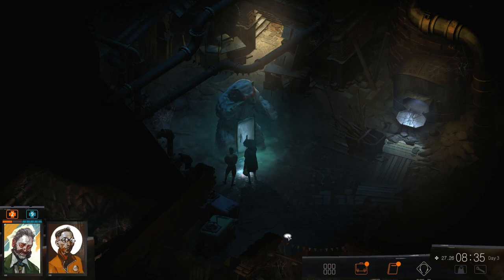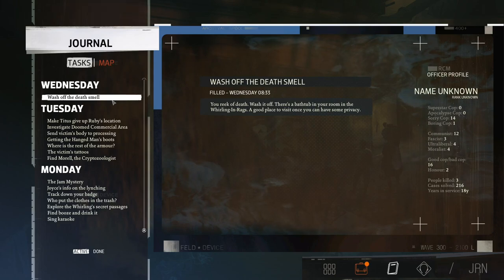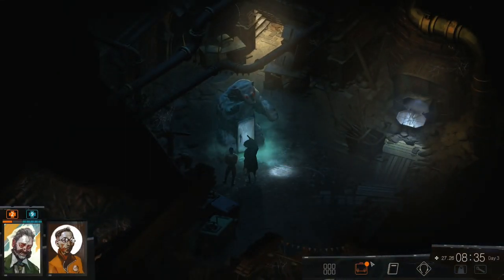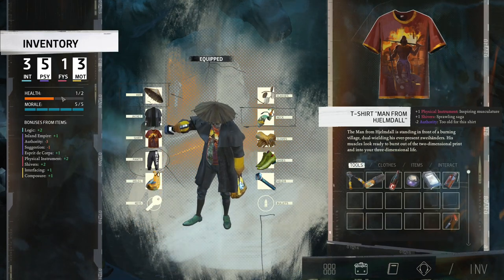Hello everyone, welcome to our Let's Play series of Disco Elysium. This is KernelRPG as usual, and I'm very happy that it shows to join me today. It's Wednesday — not in real life, but in the game it is — and I need to wash off the smell of death. We're going to need to wash off because we have been doing some autopsies, more autopsies than normal. Also, I took health damage.